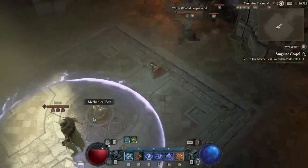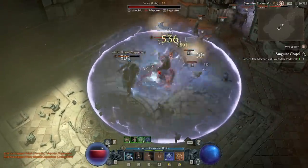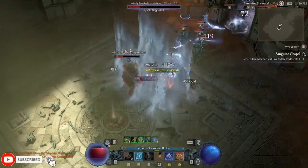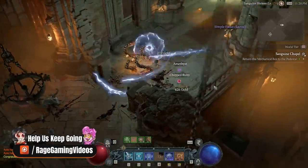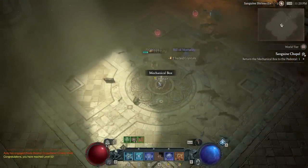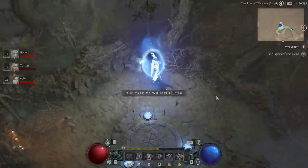Hello fellow dwellers of hell. I hope your stay is proving as pleasant as can be. Today I want to go over the Tree of Whispers — everything there is to know about it, how it works, a lot of what the game doesn't tell you about it, the best way to farm it, and essentially how to get the maximum bang for your buck: the most gear, XP, and useful things per time spent on this mechanic. So how does it actually work?